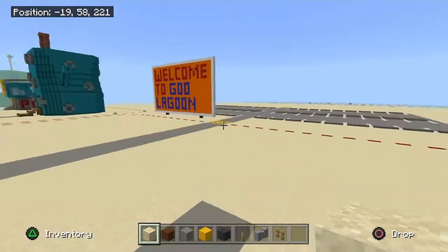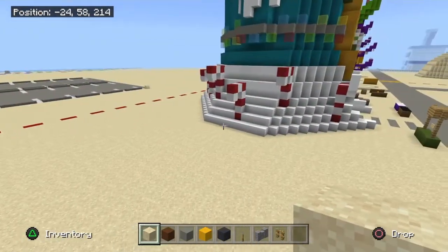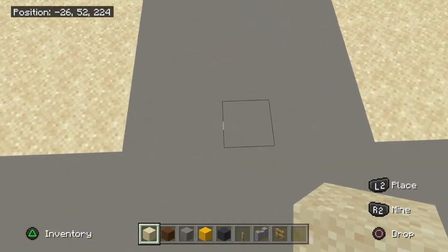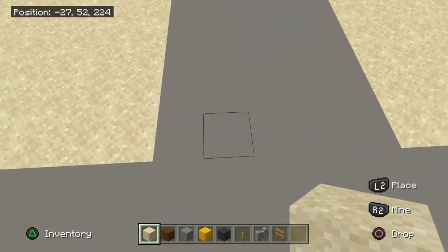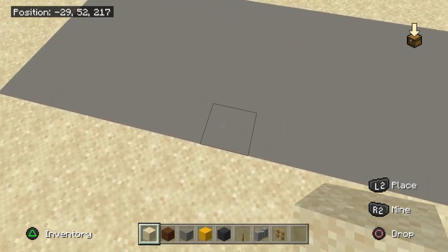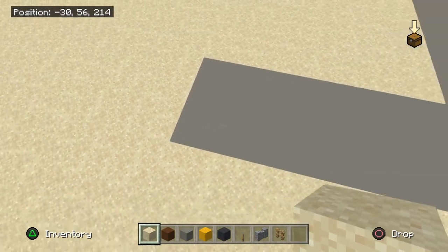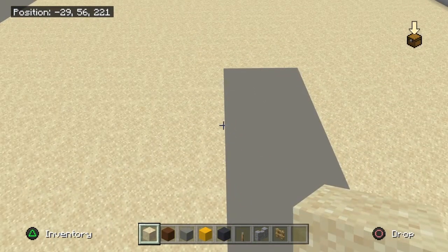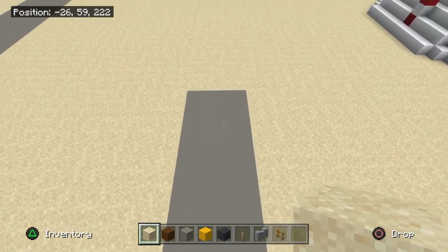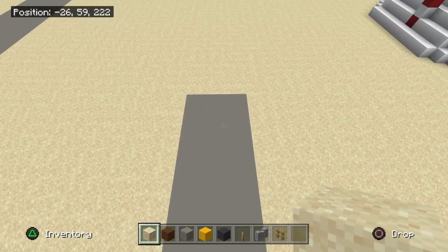We need to be at Bikini Bottom, right next to Squidward's house. This build is about five blocks wide and twelve blocks in length — five blocks by twelve blocks.